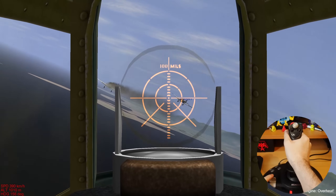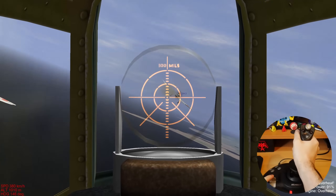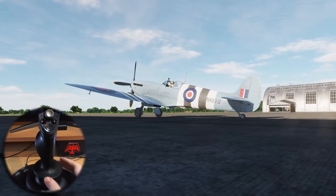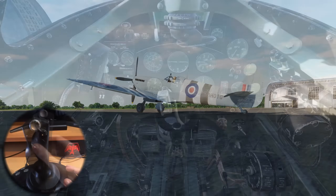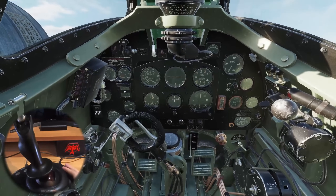I happen to have a couple of surviving examples of these force feedback joysticks, so let's have a look at some examples in DCS. We have our Spitfire here, and if I move my stick around the controls stay where I leave them. The stick is completely limp with nothing much going on — there are no forces being applied, no centering.